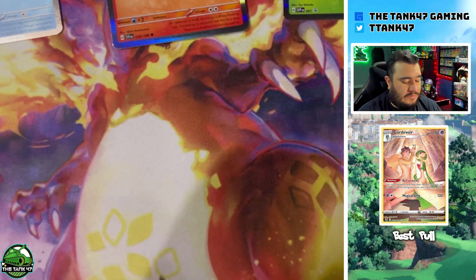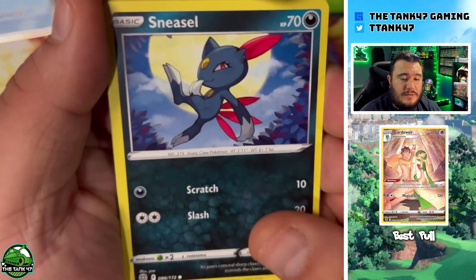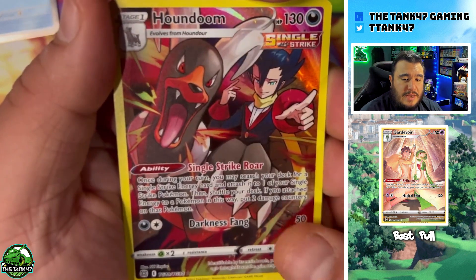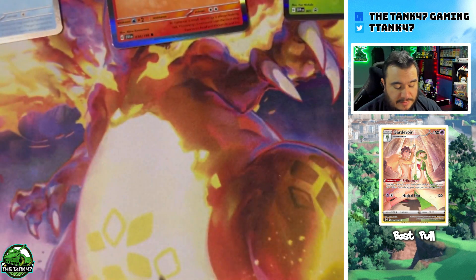Starting our first Brilliant Stars pack with a Grass Energy, Porydon Double Turbo Energy, Torkoal, Turtwig — can we get all three? And we see a trainer gallery card there — we got a Houndoom trainer gallery and a Manaphy. Houndoom is not one of the big pulls but definitely a cool card.